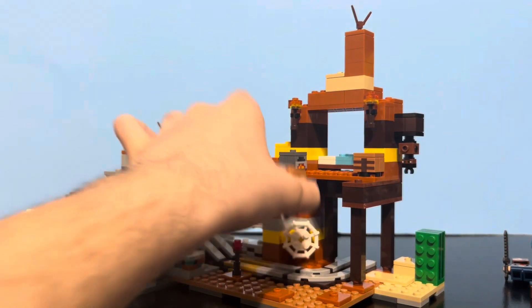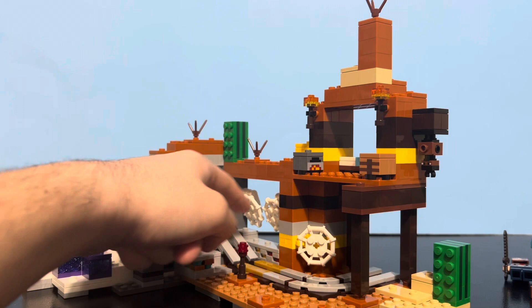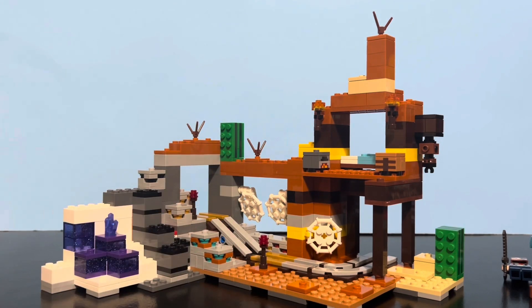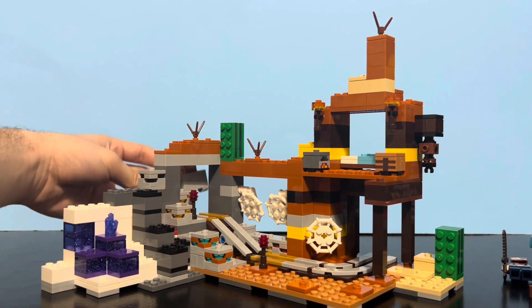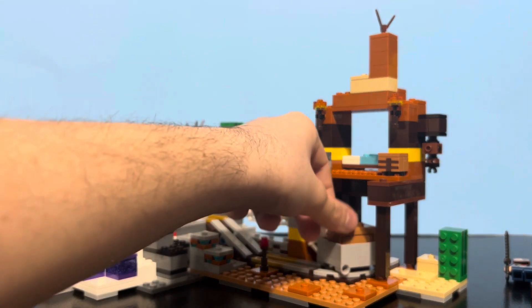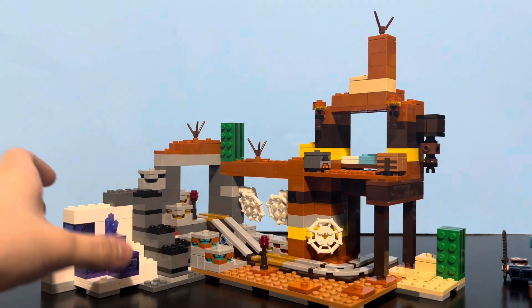There's a whole minecart railway system going on, which makes sense because it's a mineshaft. You can see there's some powered rails here and some redstone torches to power them. There's a curved rail that leads into a tunnel from another tunnel, and you can take the minecart chest here and just kind of slide it down the track. It's not very good at going too fast, but it's a LEGO toy — what do you expect?